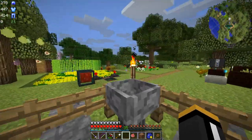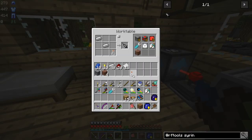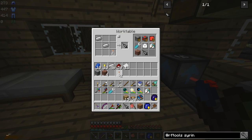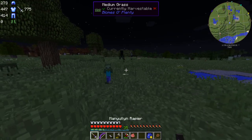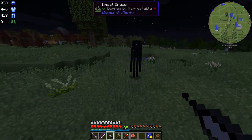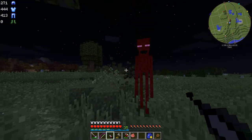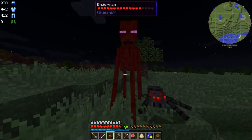So as long as we're going enderman hunting, let's make a syringe because this is what we're going to need in order to spawn mobs. Actually, let's make two of them in case we decide to grab another animal. So we've got to hit this guy until the syringe is full. Not this guy — this guy we just need to kill. It takes a while and it doesn't do any damage, hardly.